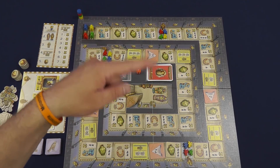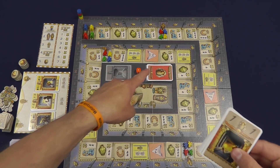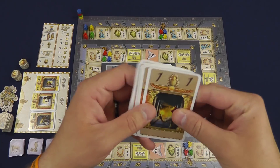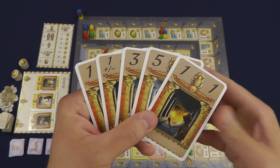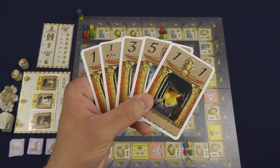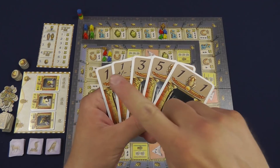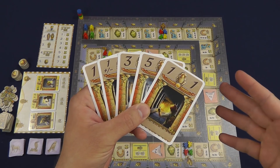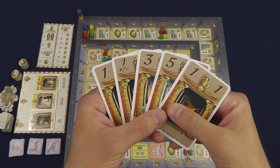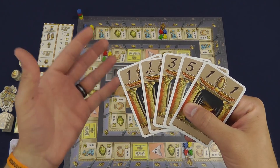Each player is going to receive a hand of five cards from the draw stack, and these cards are not going to be rearranged in your hand ever. The reason for this is because on your turn you're going to choose either the leftmost card or the rightmost card and perform a move with one of your adventurers. In this case we have a one and a one, so we can move one adventurer one space.